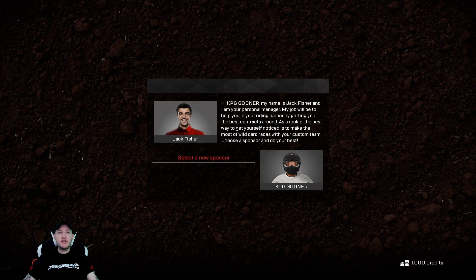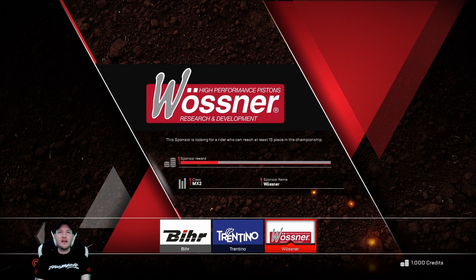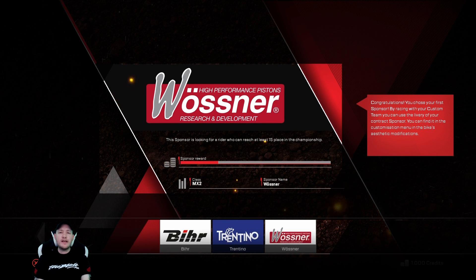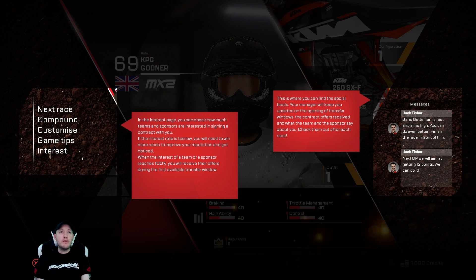I've already filled in my character details and we're going to jump straight into our first couple of races. We've got to choose a sponsor first. There's a lot of extras and differences on the game so it's going to take a while to get used to the feel of it, but hopefully after a couple of episodes we get straight into it. We've got three teams to choose from but they're all about the same level and we've got to finish at least 15th — well I'm sure we can manage that. It's the normal way that you earn respect points and get other offers from teams, but I want you to be involved in that.